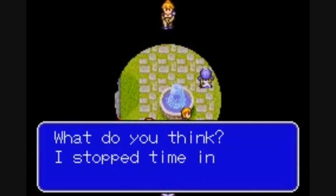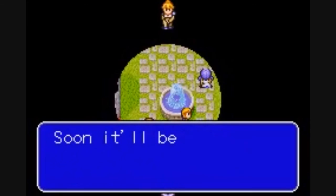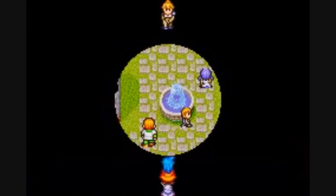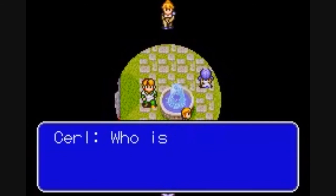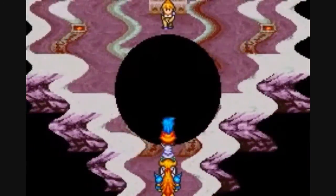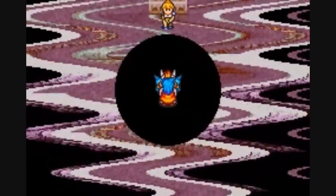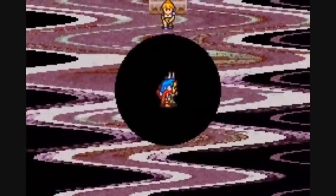This is some kind of time vortex. What's going on? I stopped time in the village — this is just the beginning. Soon it'll be like this all over the world. Who is that? Is that Alan? It can't be. He's the one guy that avoided the spell. Time and space have started to distort. I think we better get out of here — we're going to get sucked into the vortex.